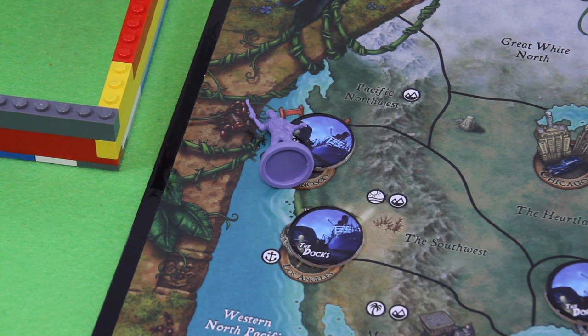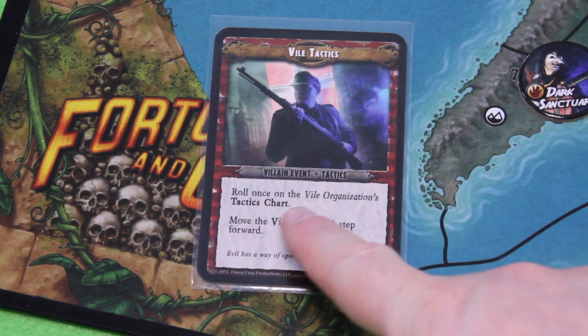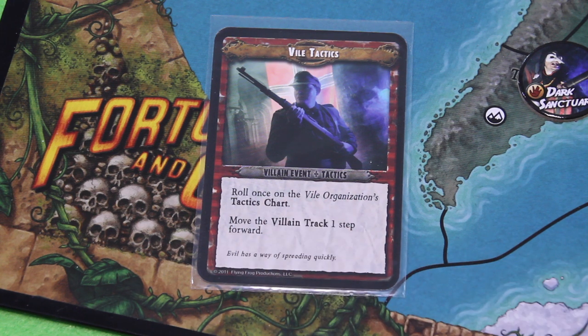Are you kidding me? Yeah, that's the end of my round. Let's move over to the vile organization again. We have to draw the villain event first. And here we have the Vile Tactics card.